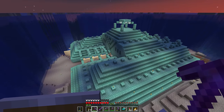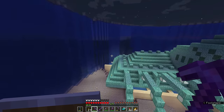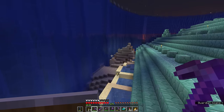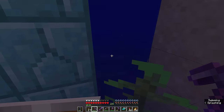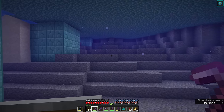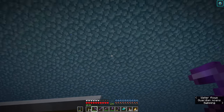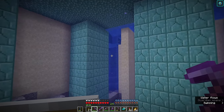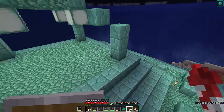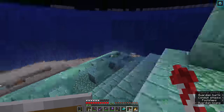A lot of the gaps in the sides there are stopped up with more sand, and I do have a bunch of water underneath the monument still from the area where the legs still go down to the ocean floor. As I mentioned previously, we don't have to worry about this being spawning space for guardians — as you can see, there aren't any down here. They're all captured inside the body of the monument itself, where they're being killed by the conduit that's still inside.